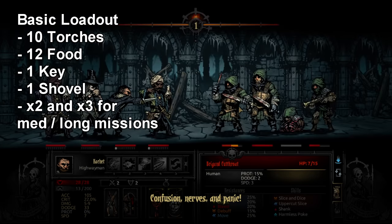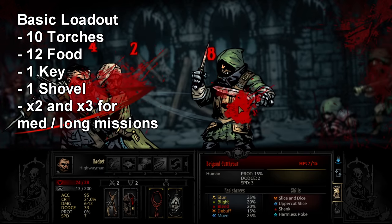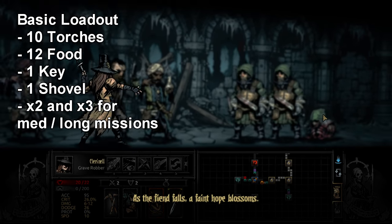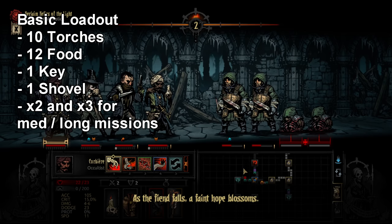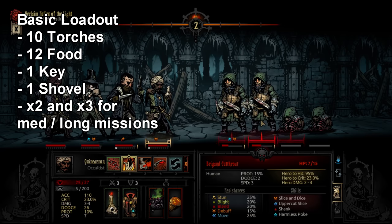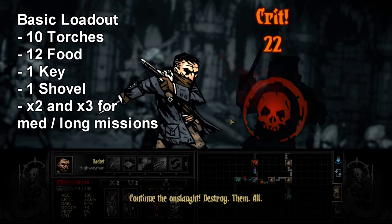Extra food also gives you the option of feasting at camp, which lowers stress and heals your party. You can make a case for taking fewer torches or one less shovel, but food is on average just worth taking most of the time unless you're bare bones on cash. Keep that baseline in mind because I'll be assuming it applies to every run, and I'll cover region-specific additions on top of it.